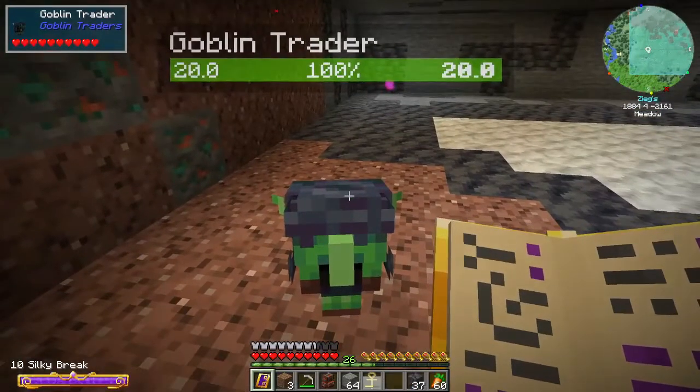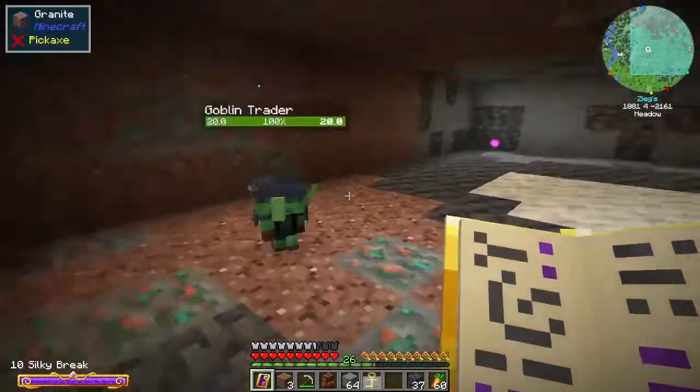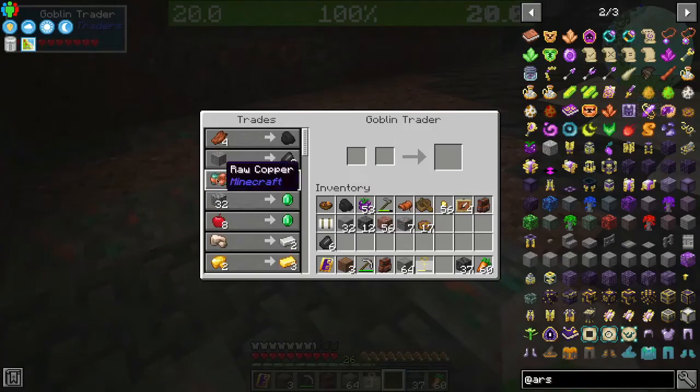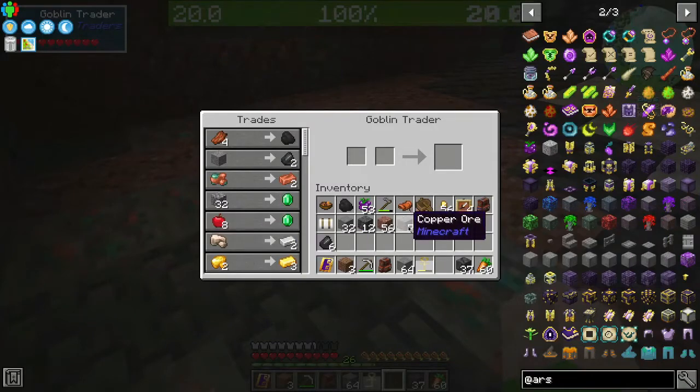Hello there, little goblin. I don't actually know where you came from — this area's kind of sealed. But what do you got? These guys are pretty cool. They will trade you your raw copper, raw various ores for double, which means whatever you can get out of fortuning these, you can then double yet again.